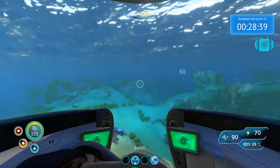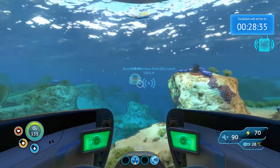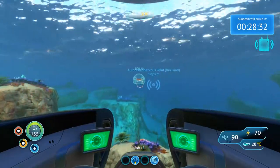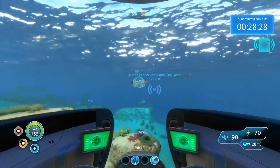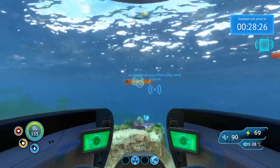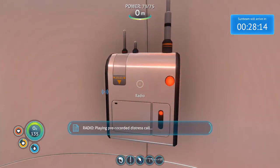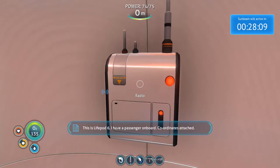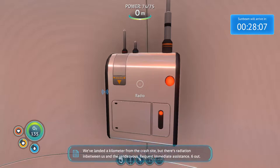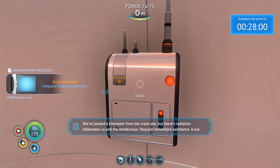Another message — let's turn around for a second, get back to the landing pod, and see what that message is all about. I wonder if it's the Sunbeam trying to contact me, telling me they're going to be there soon. Recorded distress call — this is life pod 6. I have a passenger on board. Coordinates attached. We've landed a kilometer from the crash site, but there's radiation in between us and the rendezvous. Request immediate assistance. Six out.